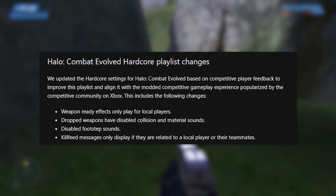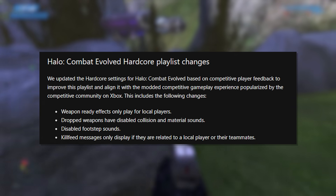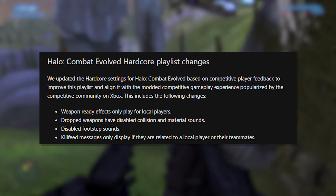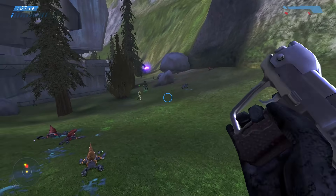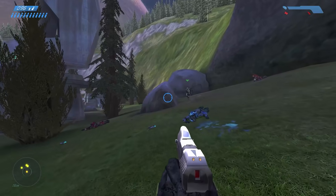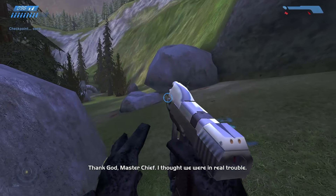There are also some changes to Halo Combat Evolved Hardcore, where weapon-ready effects only play for local players, dropped weapons have disabled collision and material sounds, footstep sounds are disabled, and kill feed messages only display if related to a local player or their teammates. These were all tested back in the flight. Honestly, I don't play enough Halo CE Hardcore to give my opinion, but I'm going to assume these were things the community was asking for.